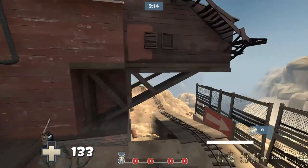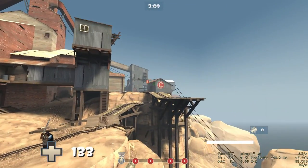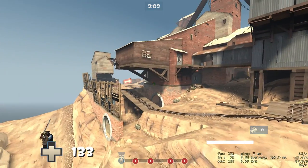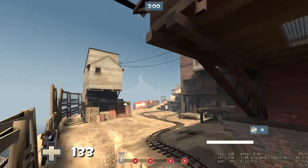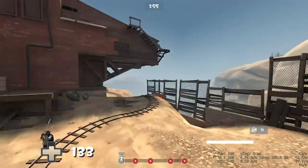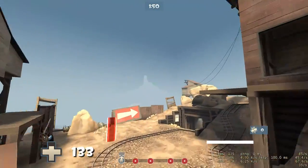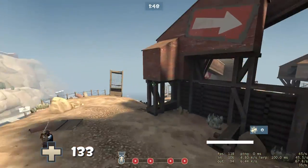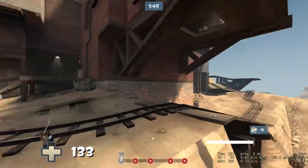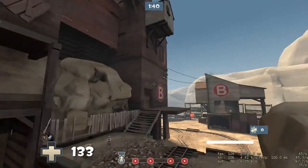Don't let anything stop you — pursue your Demoknight tripping dreams and become the true flight Demoman. Payload maps are especially great because you're moving in a specific direction and there are usually hills. While other maps like Viaduct have inclines, these three maps — High Tower, Badwater, and Upward — are pretty much the best bets you have.